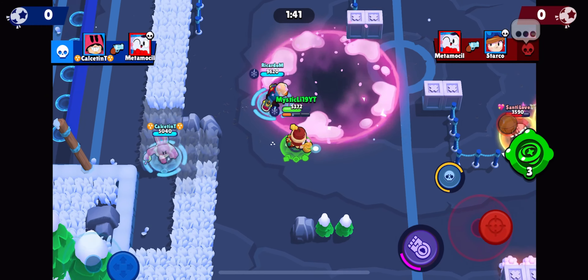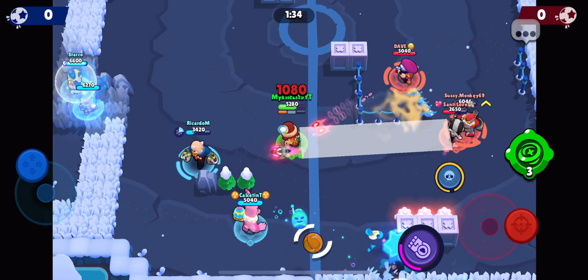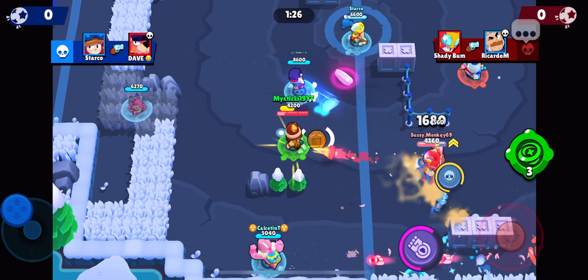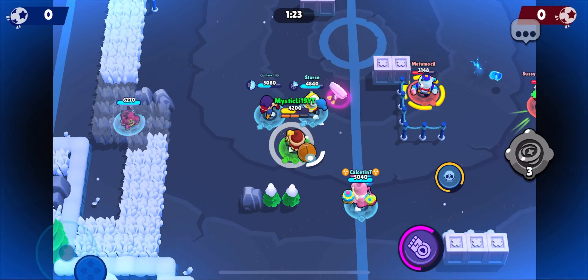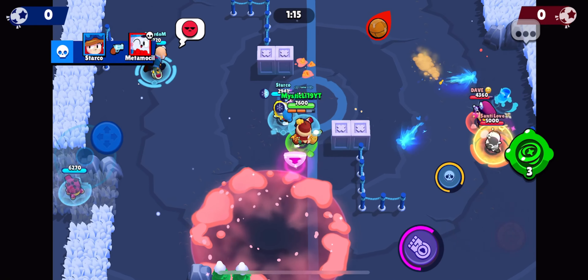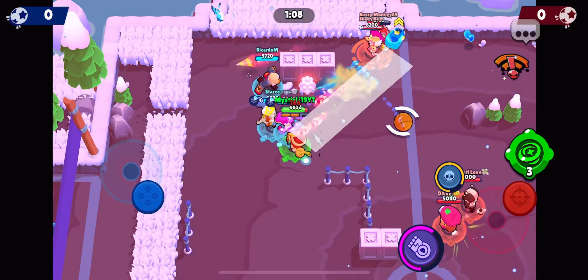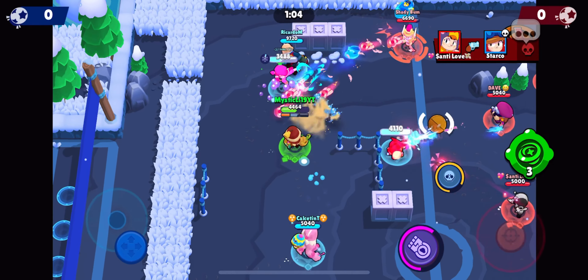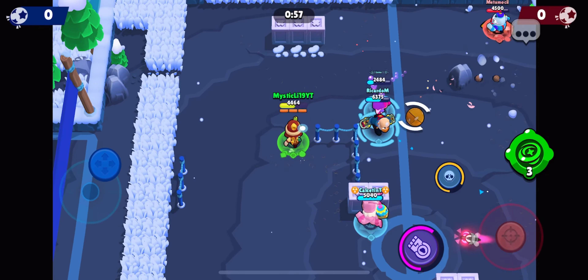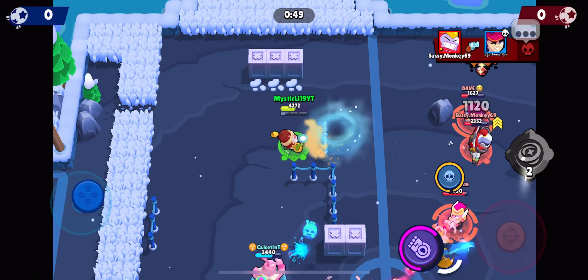At number 2, surprising nobody, is Gale's Hypercharge. Gale is one of those Brawlers like Leon who is used in almost every single ranked match right now if he's not banned, and he is just broken in every single game mode. You'll even find him in Solo Showdown on maps like Skull Creek. And that is because his Hypercharge is absolutely broken — you need to be investing in this Hypercharge and buying it as fast as possible because it just is a free win every single round. Gale's Hypercharge gives him an extra wide effect on his super and gives him two supers, which is also amazing. I'm not sure if they nerfed the double-damage effect, so I don't know if that's still in.